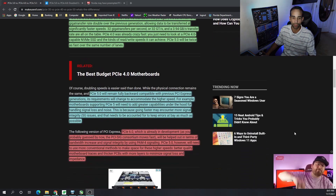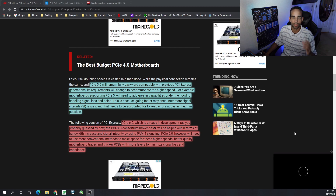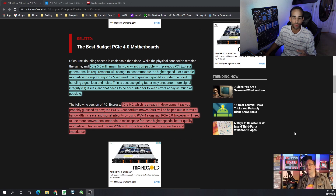PCIe 5.0 will remain fully backwards compatible with previous generations, but its requirements will change to accommodate higher speeds. For example, motherboards supporting PCIe 5.0 will need greater capabilities under the hood to handle signal noise and signal loss, since going faster encounters more signal integrity issues. PCIe 5.0 is already in development and will be aided by PAM4 signaling for bandwidth increase and signal integrity.